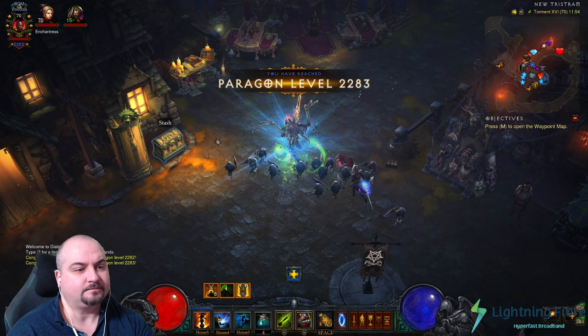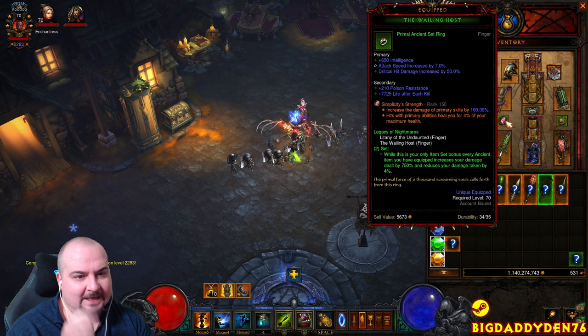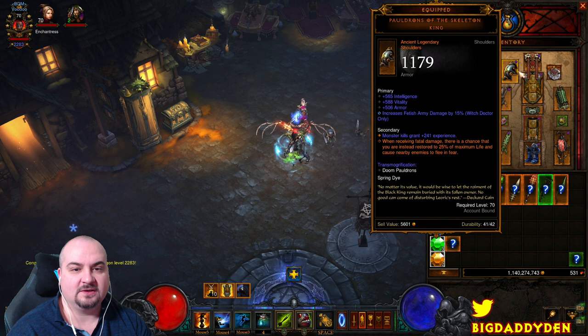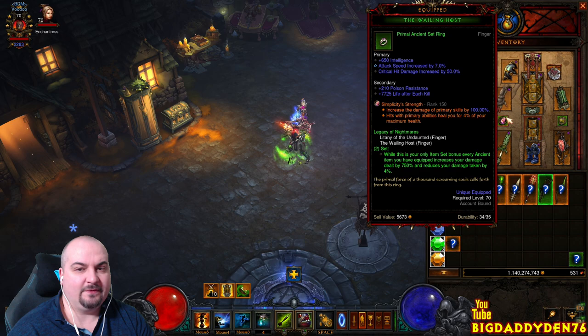So obviously you need to have the Wailing Host and Litany of the Undaunted rings — these are key to the build. This is your only set; you're not going to wear any other set gear. Each ancient item equipped increases your damage dealt by 750% and reduces damage taken by 4%. You need to get all this gear ancient. You can probably get away with maybe six pieces early on, but you want at least six — with six you can do GR 130.